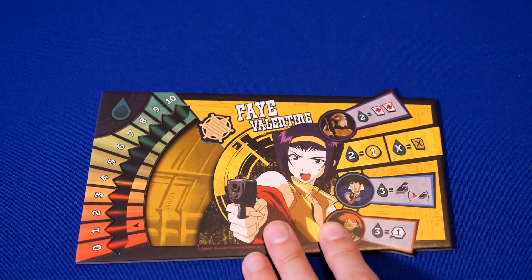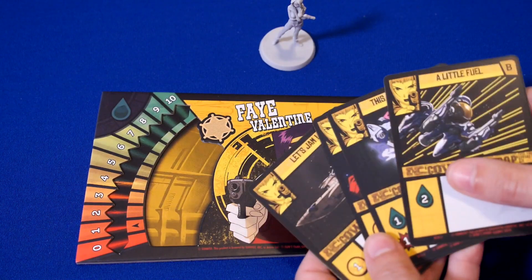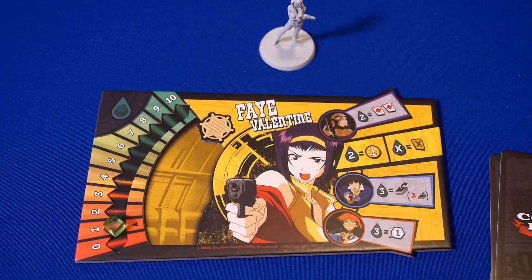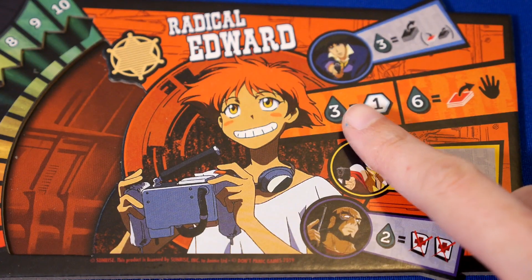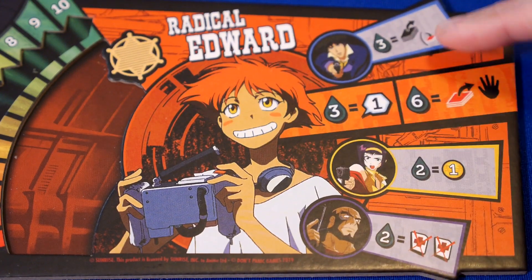In this game, each player takes on the role of one of the Bebop crew. You will get a player board, a mini, and a starter deck, as well as a cube to track fuel. Each of the characters have two abilities that can be used for a certain amount of fuel. The first ability can be used by anyone who shares the same location as you, but the other ability is yours and yours alone.